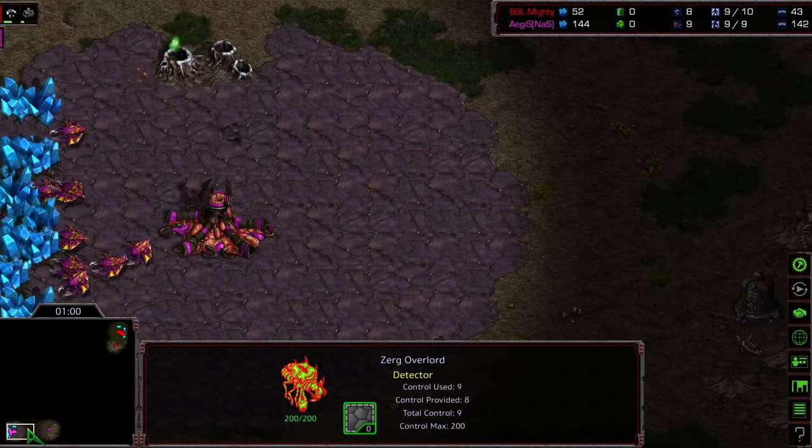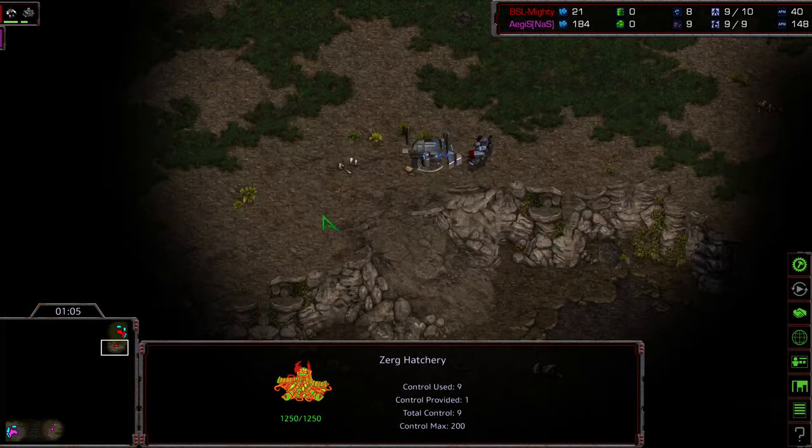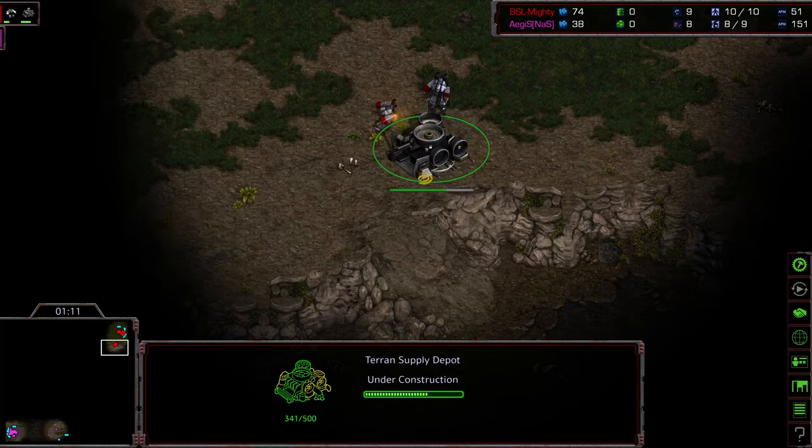Particularly because his style of play seems to be: seal in your front door and don't get eyes on your opponent, and kind of play your game from there. Overlord headed to the bottom right-hand corner. At cross positions, it'll be a later scout, and I don't know that Aegis is going to be able to get a scout inside of Mighty's base with what he's doing here.